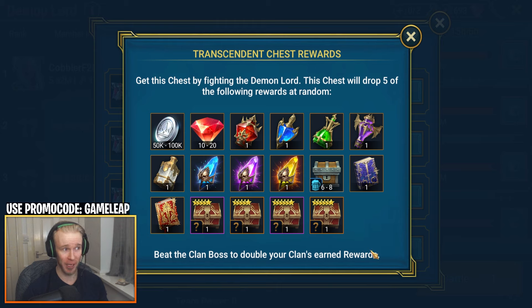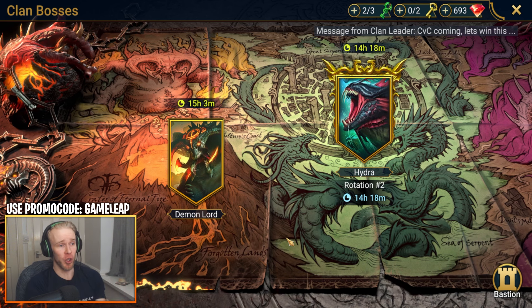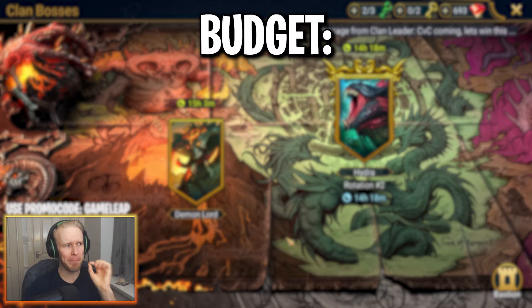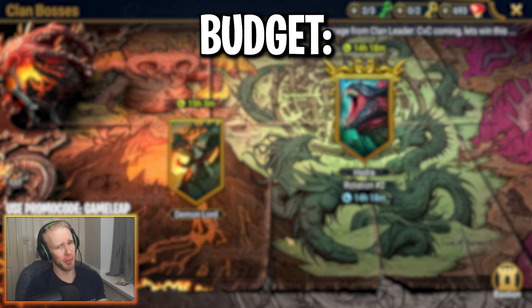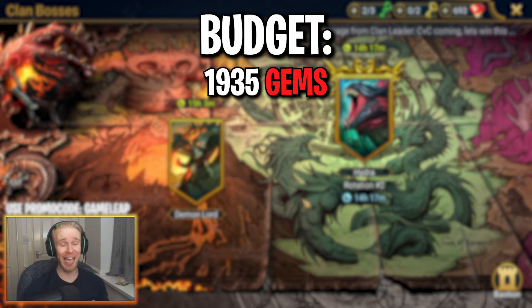The final huge batch of gems comes from Demon Lord Clan Boss. By all means, if you feel I'm missing any ways to get gems, pop them down in the comments. Demon Lord is by far going to be one of your biggest contributors to all resources across your account. There's a huge variance in gems depending on whether you're clearing Nightmare and Ultra Nightmare, or whether you're still mostly hitting Brutal and Hard Demon Lord Clan Boss.